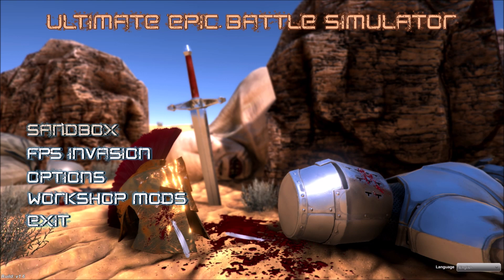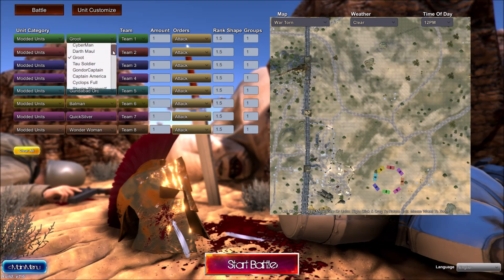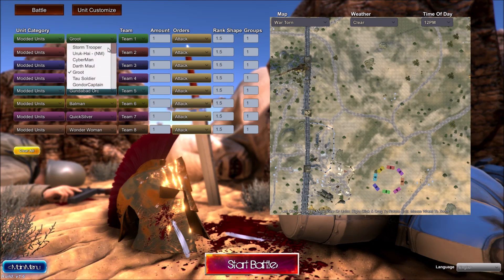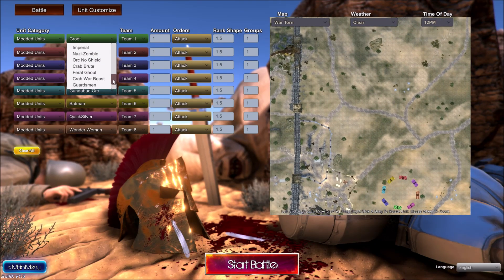It probably isn't here yet, so I'm going to give it a try and have a look. When you've installed it, you go to the unit category in the sandbox option. And instead of the medieval, the heroes, World War 2, etc., you go right down to the bottom where there should be modded units once you've restarted. And that's where you'll be able to see all of the things which you've already installed or just installed. So it's that simple really.